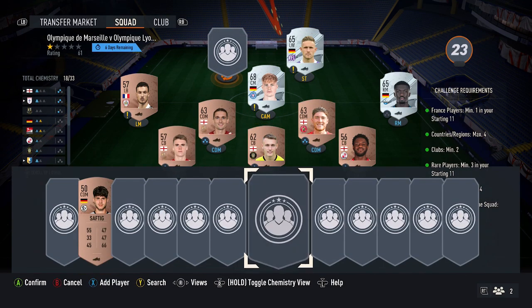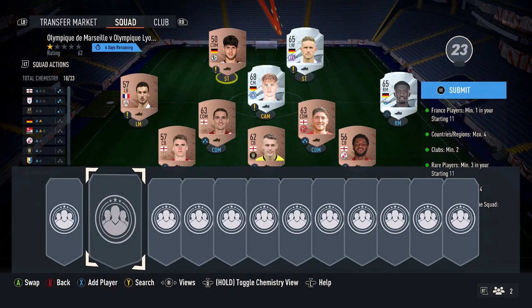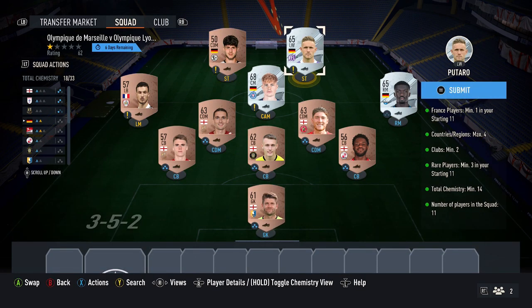One place left — just any bronze card for 150 coins. Put it into the SBC and complete it. So this part of the SBC is very simple to do. Peace.